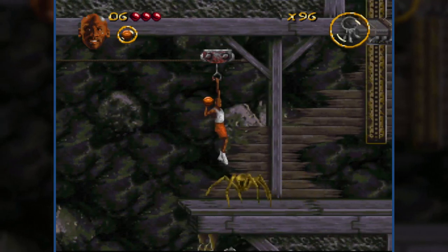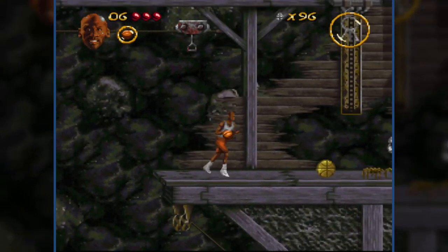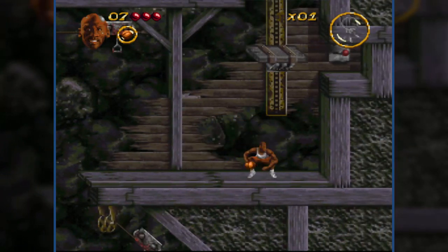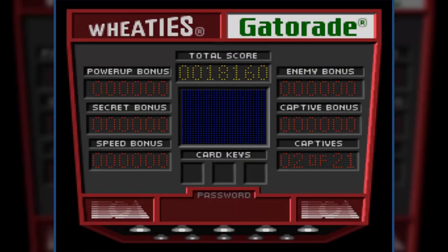I'm liking that zipline. I don't like the spider though. Keep distance and just kill. That was easier than I thought. And this seems to be the end of stage two. I thought it would be longer, considering it looked so long on the map screen.